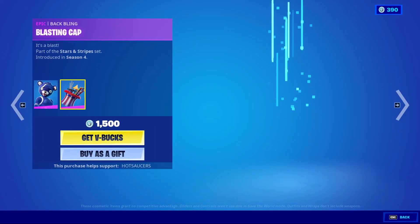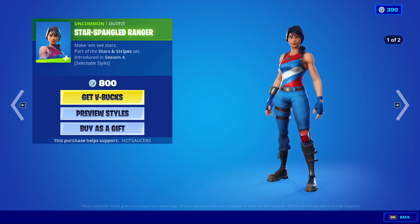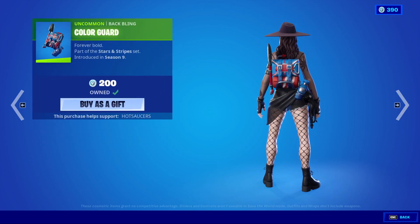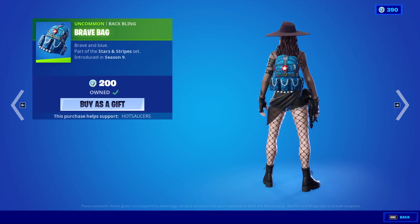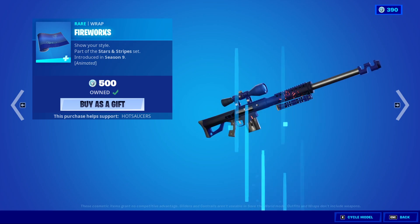Fireworks Team Leader is back, backbling is Blasting Cap. We also have Star-Spangled Trooper with his alternate star style — I just give him the hat and glasses, very cool. Star-Spangled Ranger's star does the same. We have Color Guard, very good backbling. We have Brave Bag, not always my go-to backbling but still pretty nice, and the Fireworks Wrap — very, very cool.